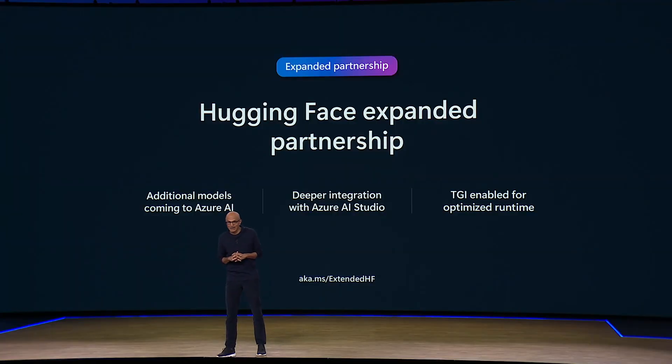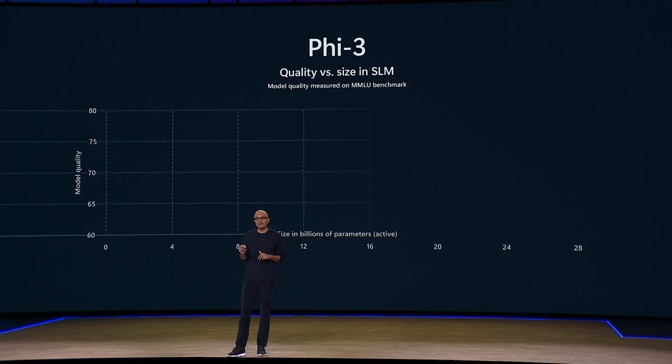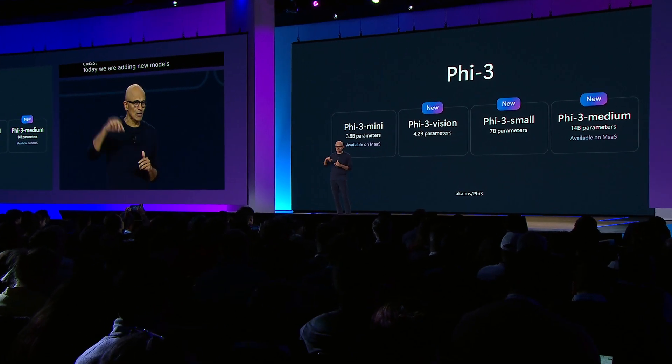And we're not stopping there. We're adding not just large language models, but we're also leading the small language model revolution. Our Phi-3 family of SLMs are the most capable and most cost effective. They outperform models of the same size, or even the next size up, across a variety of language, reasoning, coding, and math benchmarks. By performance-to-parameter-count ratio, it's truly best in class. And today we are adding new models to the Phi-3 family to add even more flexibility across that quality-cost curve.